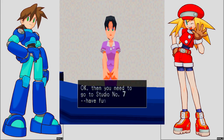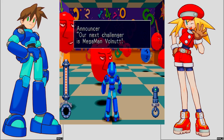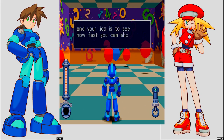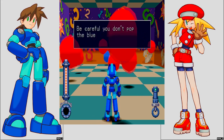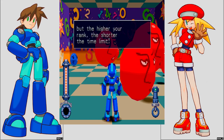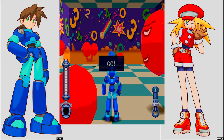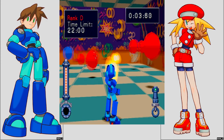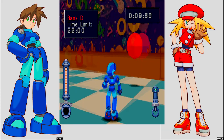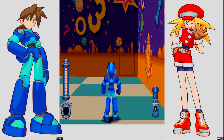Now for Balloon Fantasy — I hate this one. Studio number seven. A lot of balloons in this room — see how fast you can shoot and pop the red ones. Don't hit the blue. Rank goes up, shorter time limit, higher rank, highest prize. D rank is a generous time limit. Let's see how well we do here.